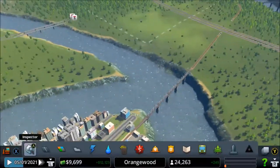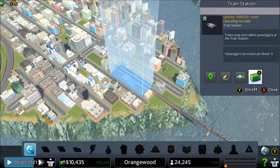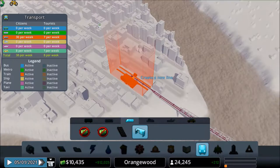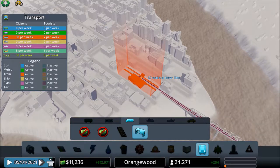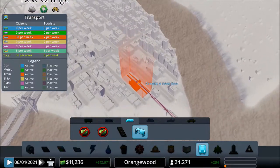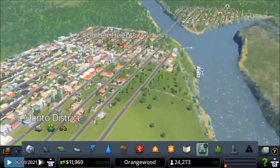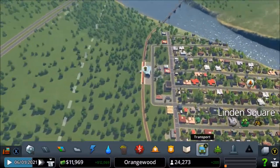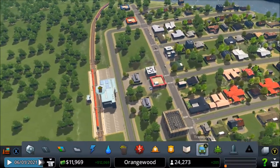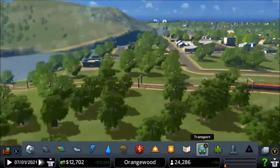I'm thinking about maybe focusing on buses in some future episode. Can we maybe change the color of our train? How many people are using it right now? 30 - that's not a lot but it's something. Okay, let me delete that - it's already connected to power. I see some orange trains, which is pretty cool.